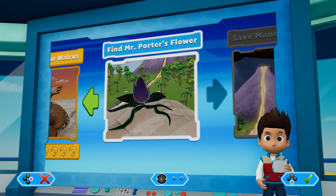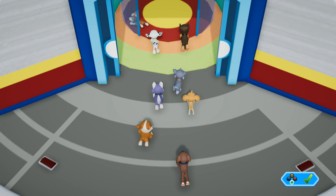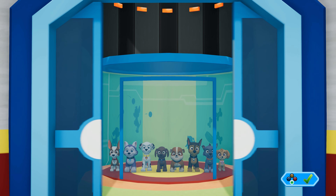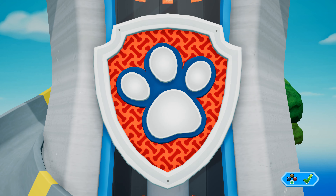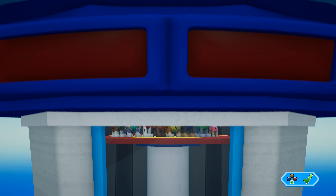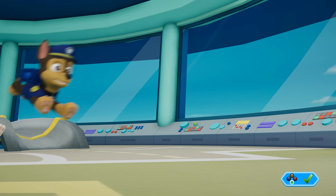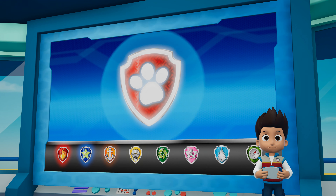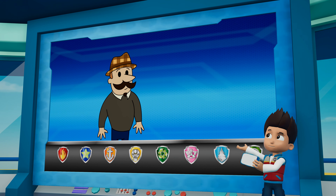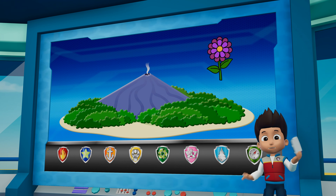Puffs, we've got a new mission. Find Mr. Porter's flower. Paw Patrol, to the lookout! We got a call from Mr. Porter. He wants to enter the Adventure Bay Flower Show, but the flower he wants only grows on Volcano Island.